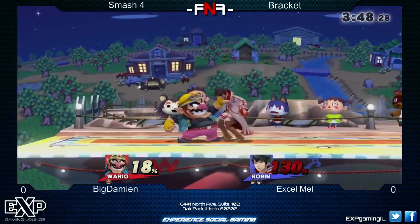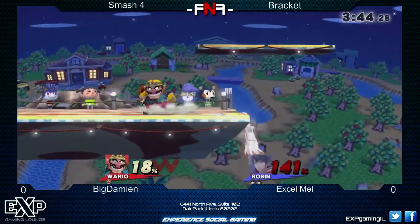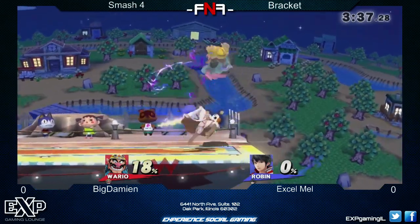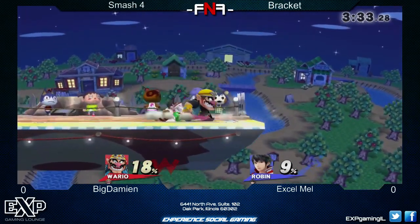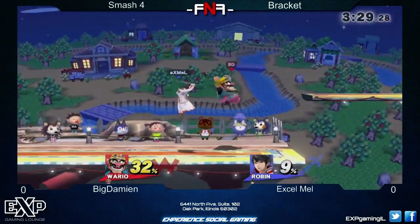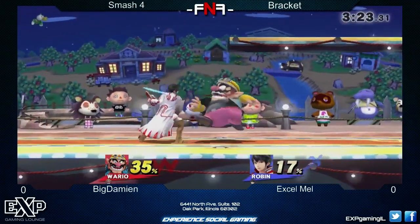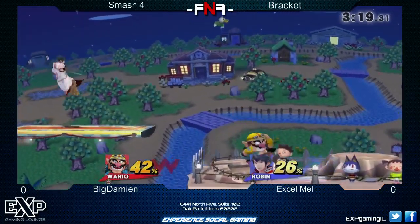There you go — forward tilt. Warrior's forward smash is probably the most reliable kill option. Proper spacing and a well-timed forward smash can do a lot of damage. Here's a punish attempt — he waited but Robin's still in hitstun when you get the bite. You can do a forward-air follow-up from that. He dropped it. Another free grab? No, he did forward-air instead. He really needs to work on his punishes here.